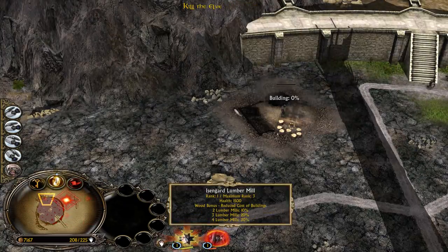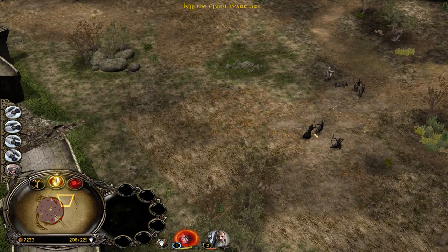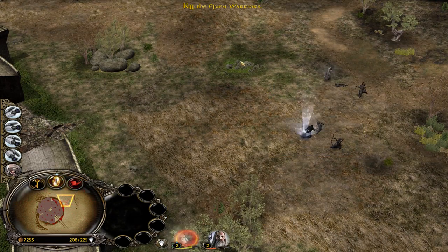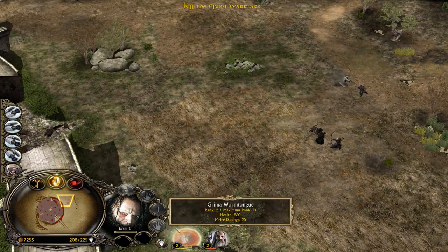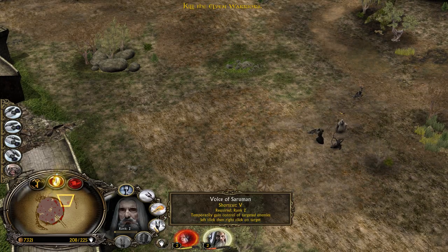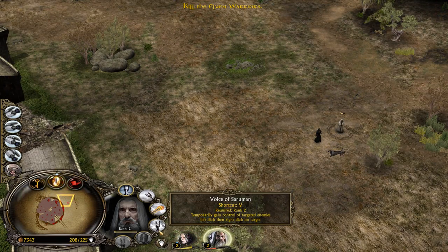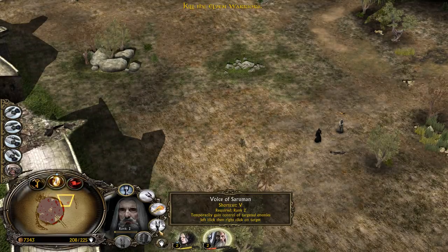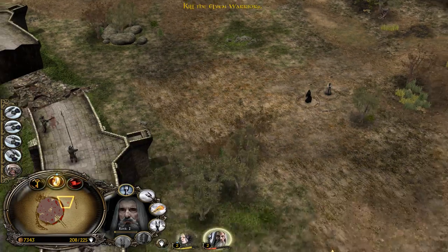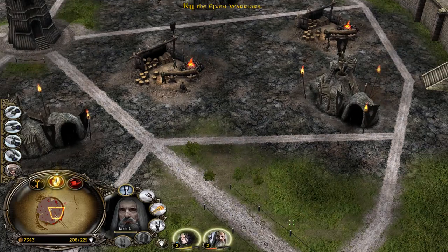Okay, we have one more spot here — let's build an armor mill. We killed all these warriors. Level 2 now. Saruman now has the fireball but also the Voice of Saruman, which will be giving experience to the targeted — wait, you are able to steal enemy units with level 3 already?! That's busted — that's crazy!